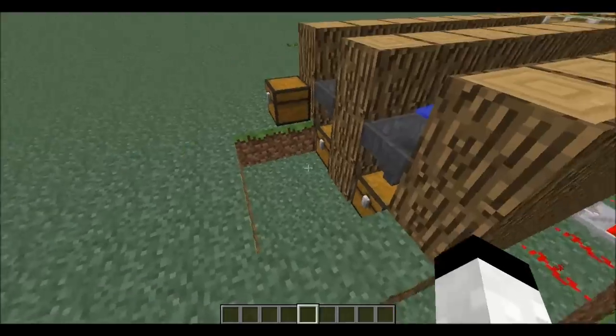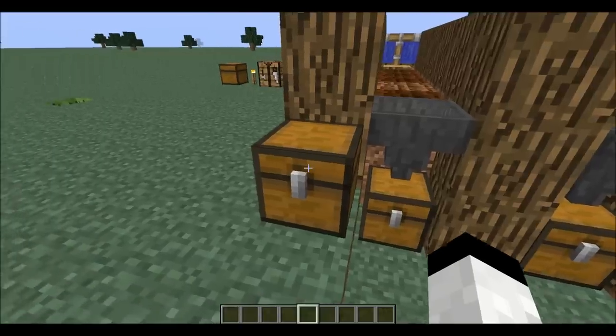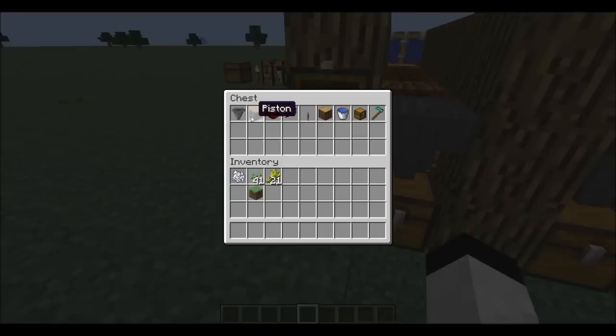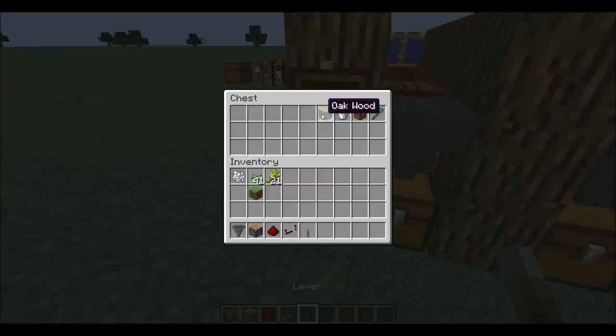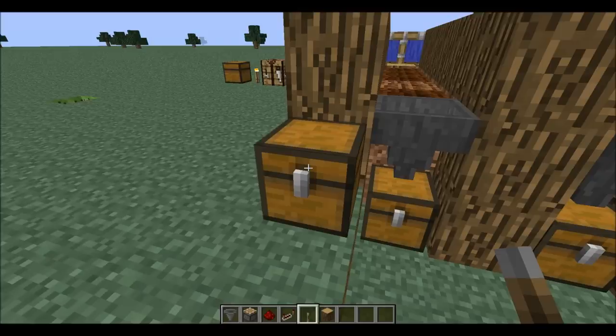I'm going to teach you guys how to build it. What you're going to need for this video is a hopper — however many you want — a piston or sticky piston, redstone, redstone repeaters, a lever, and any block that you want. I'm just going to use oak for this one, but you can use birch, coal, gold, diamonds, whatever you want to do.